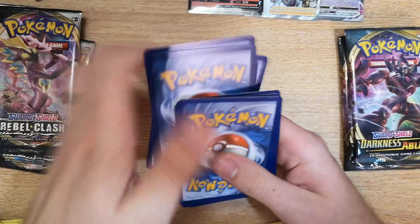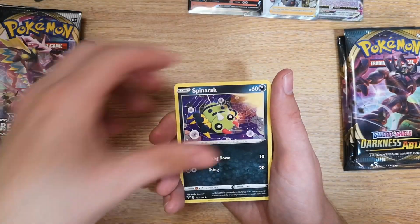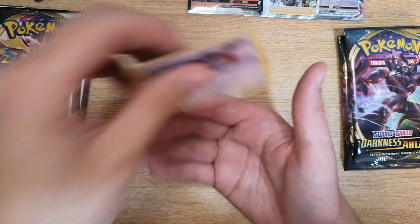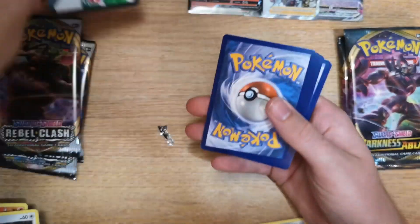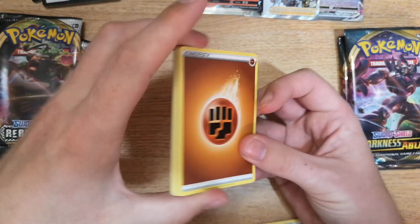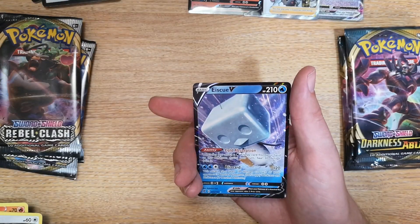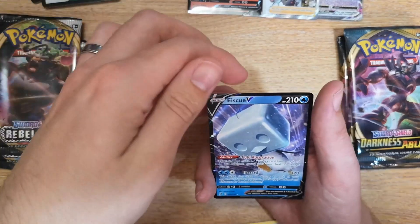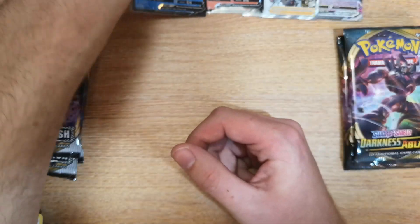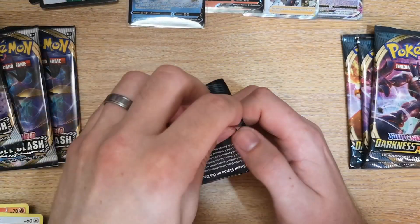Pack 8 Rebel Clash: Lightning energy, Fletchinder, Rare Fossil, Furret, Diglett, Panpour, Spinarrack, Bounsweet, Dunsparce, Electrike reverse, and a Staraptor as our rare. Pack 8 Darkness Ablaze: Fighting energy, Dark Cloak, Lampent, Galarian Mime, Magmar, Galarian Yamask, Circhester, Stufful, Weezing reverse — and I'm not even going to attempt to pronounce the rare because I'd get it wrong. It's a penguin with a square-shaped ice cube on its head — so that was Rebel Clash, and we're back to Darkness Ablaze, down to three on each side.